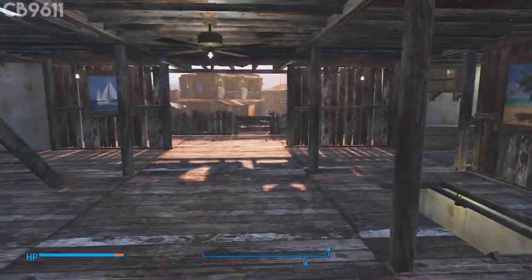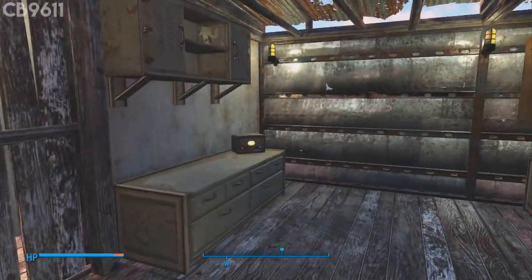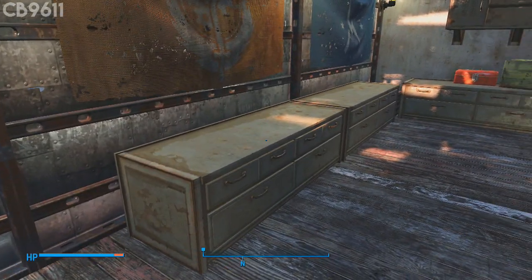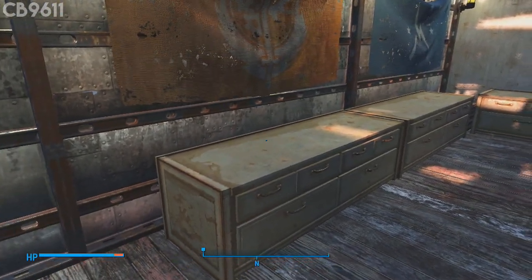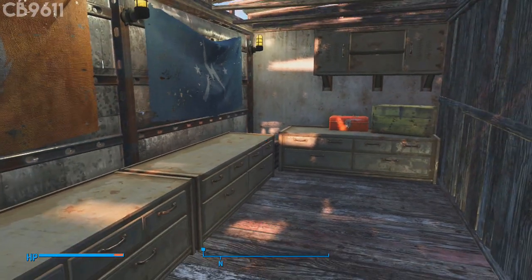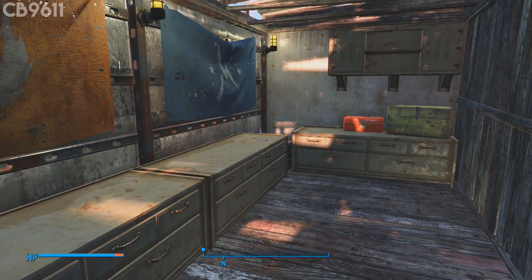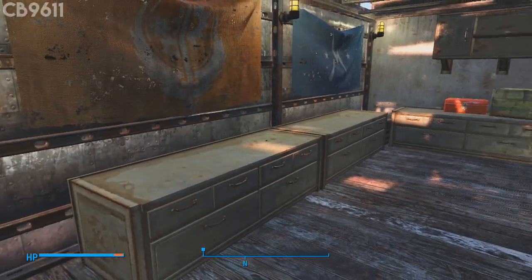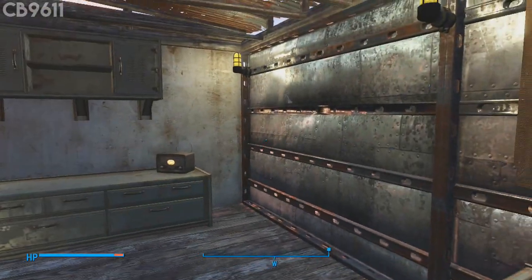Moving on from there we can go over here into the actual storage room, which is kind of like the armory area. The way I made it you can put weapons along this table and it would look really awesome. I plan on doing that in the future - maybe a fat man up here, some heavy weapons on top - just look really crazy.